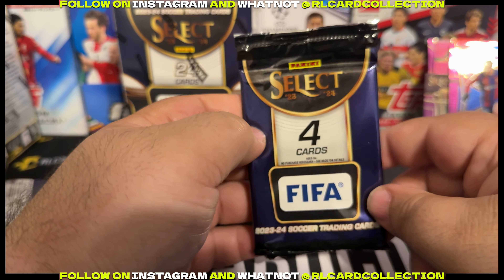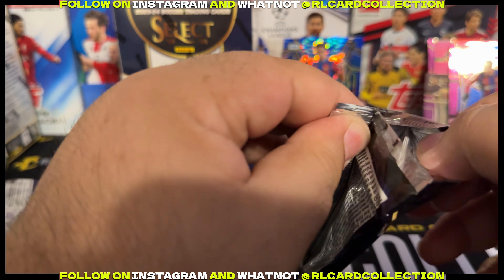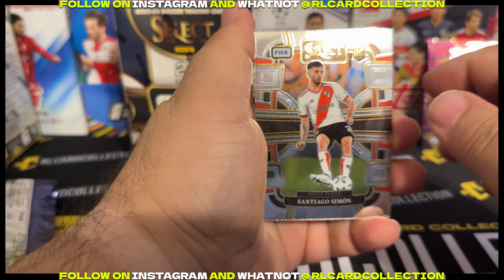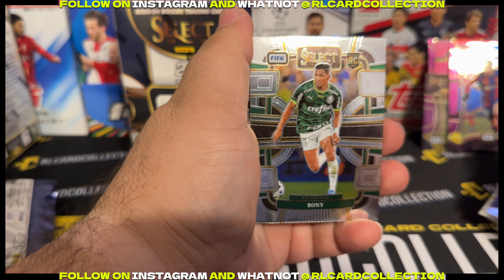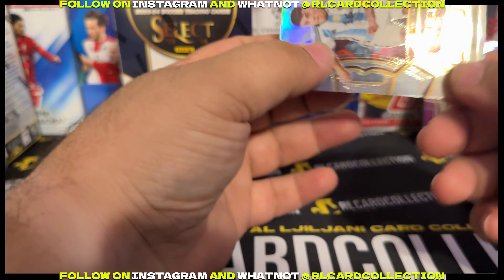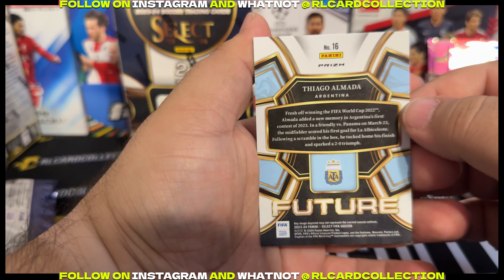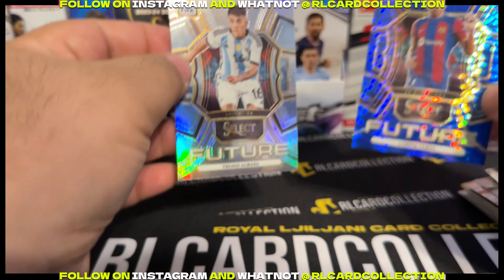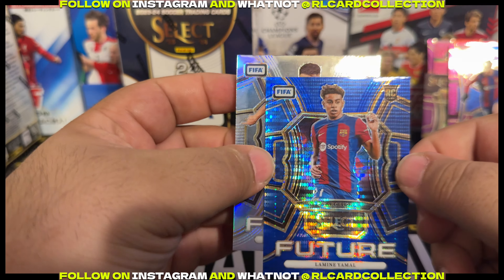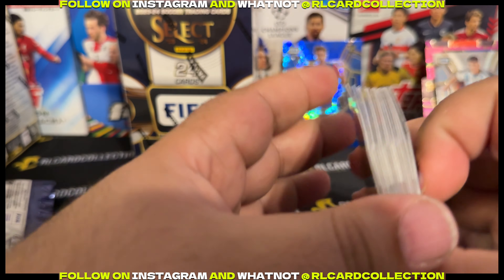Last pack, ladies and gentlemen. This is going to be a base pack — let's hope not. The last card is Diego. Diego — Argentina. I don't know this kid too well. Another future card. Two future cards! This one is much better, I think — that color matches the jersey. Super sick color. It's a jersey match.